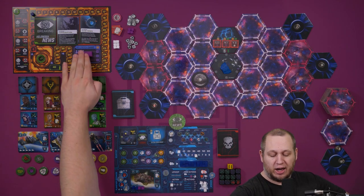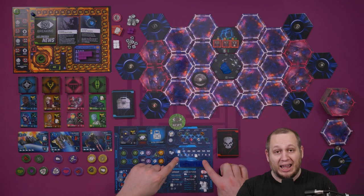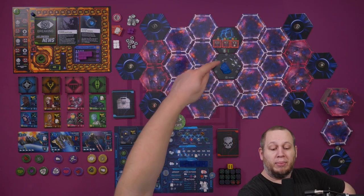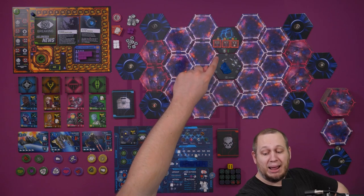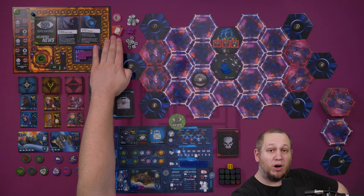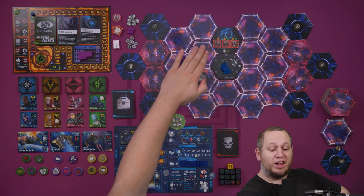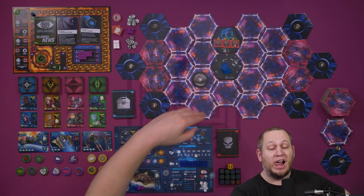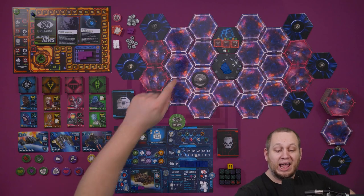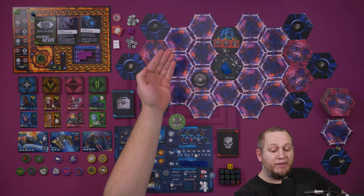We've talked about getting cargo, population, and spending money — these are the critical things in the game. Next, let's talk about the cube. The cube has three contracts on it, which are placed there at the start of the game, and new contracts can be unlocked as we play. Every time one is completed, it is discarded, the others move across, and a new one comes in. Contracts are very straightforward: at the top there is a requirement, and at the bottom there is a cost.